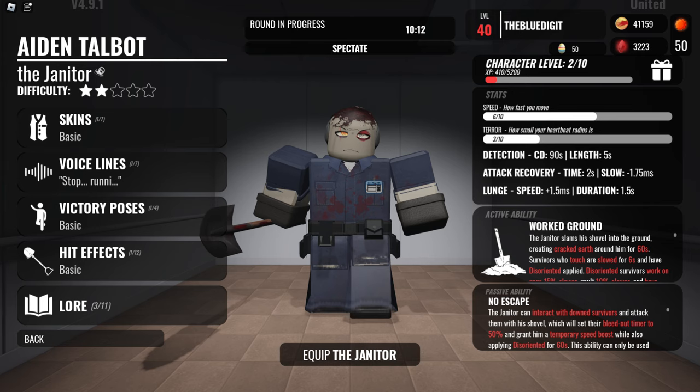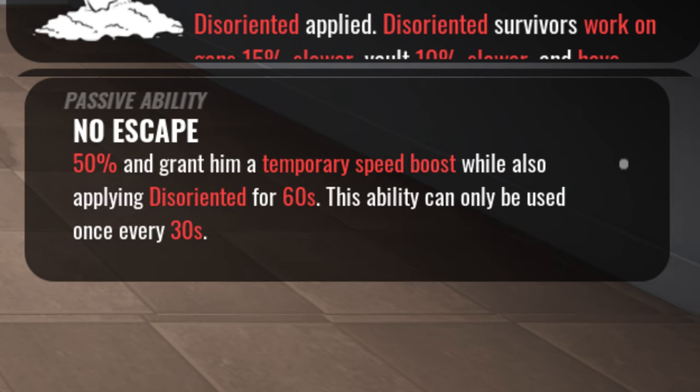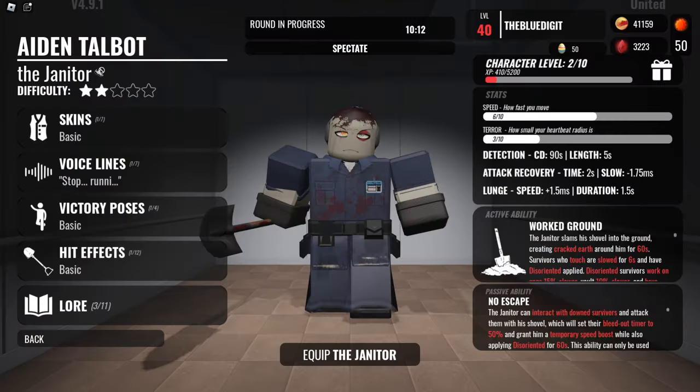One thing I really like about this game compared to Dead by Daylight is that every single killer has a passive ability. In the Janitor's case, he can interact with downed survivors and attack them with a shovel, setting their bleedout timer to 50 and granting a temporary speed boost while applying Disoriented for 60 seconds. This can only be used once every 30 seconds.